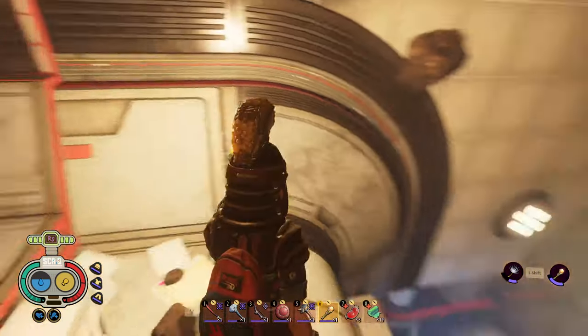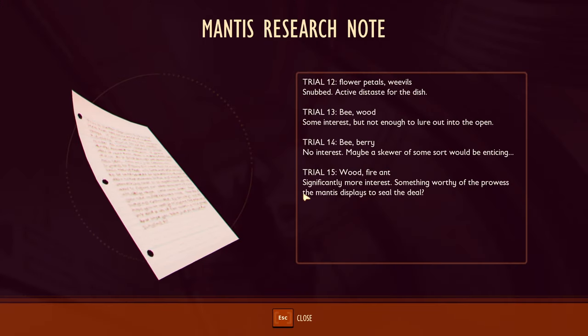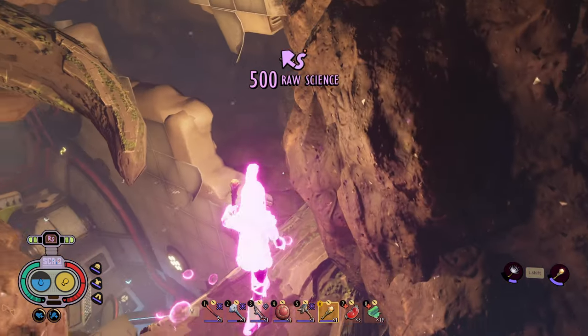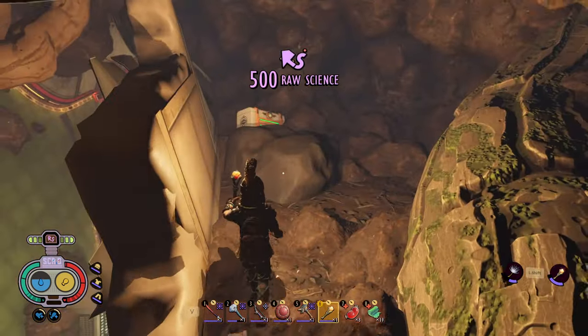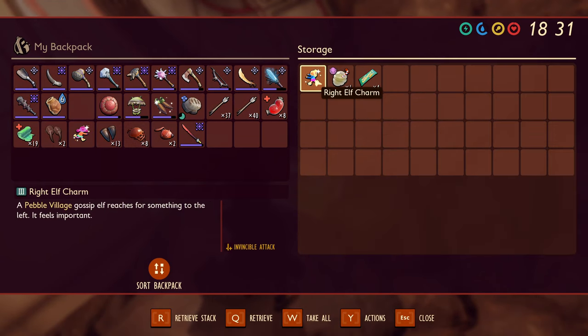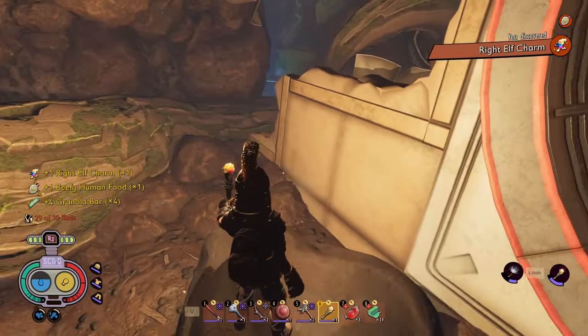At the bottom of this room is a recipe to craft the Orchid Mantis Kebab. If you plan on fighting the mantis, remember to pick this up. About halfway up this room, there's a small area with a treasure chest. This contains the Right Elf Charm accessory, which has a chance to automatically repair your weapon when you hit an enemy.